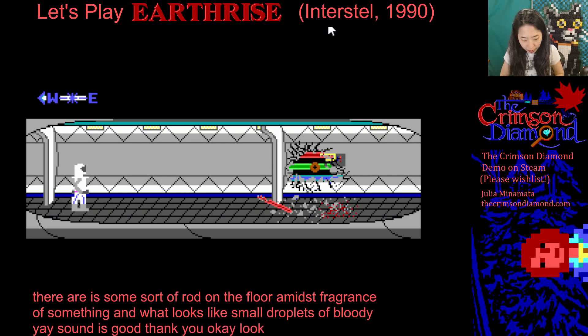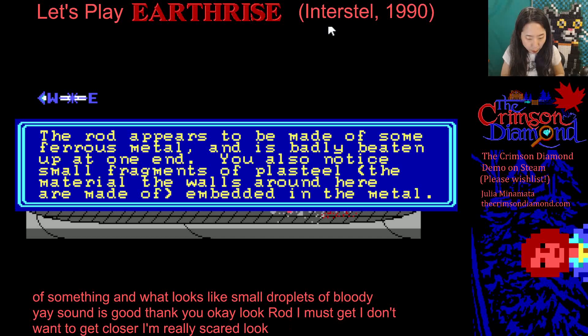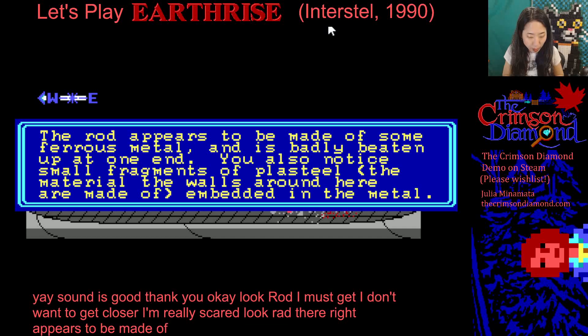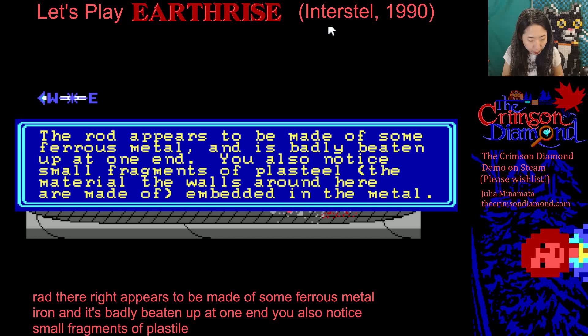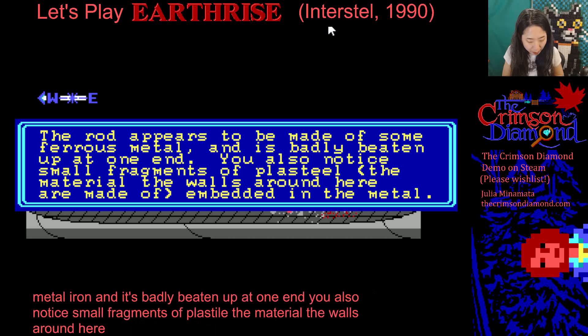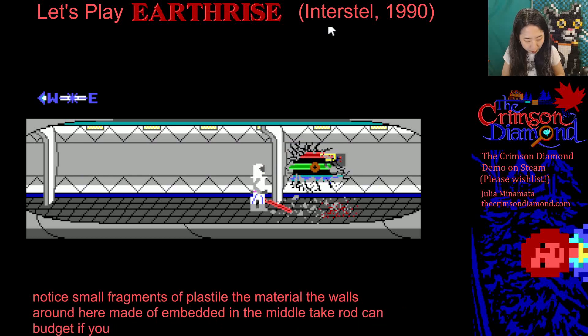Let's look at the rod. I must get closer — I'm really scared. The rod appears to be made of some ferrous metal — iron — and is badly beaten up at one end. You also notice small fragments of plasteel, the material the walls around here are made of, embedded in the metal. Take rod. It's in bad shape, you really don't want it. Look, plasteel.